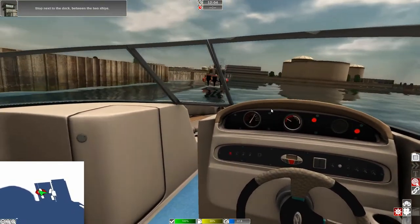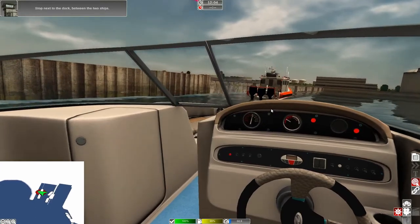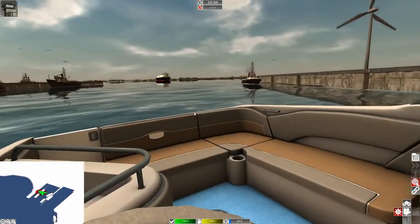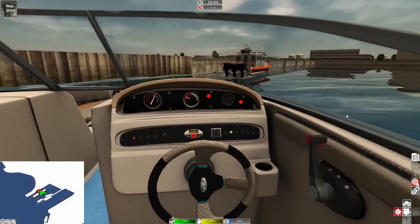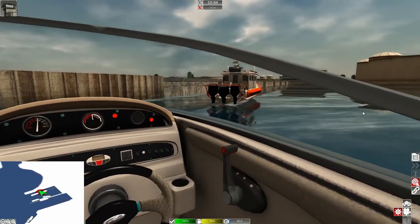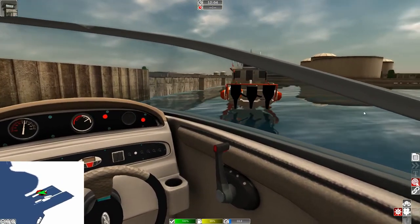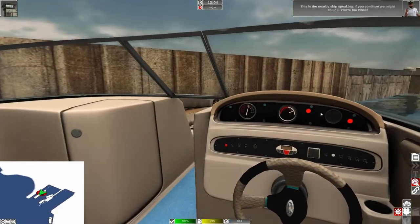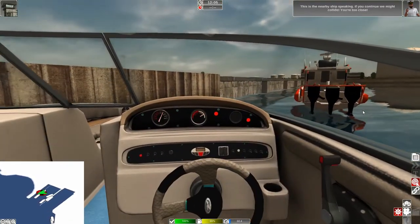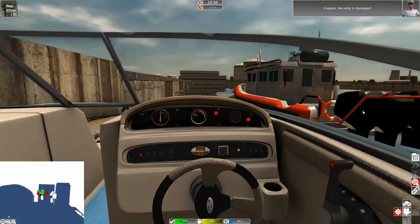It wants us to stop between the ships — between the dock and the boat. Let me see if I can go in reverse here. Got to get it just right. That looks like a coast guard boat or a rescue boat. A nearby ship is speaking: 'If you continue, we might collide.' They want us to go there though. Oh, I damaged my ship!